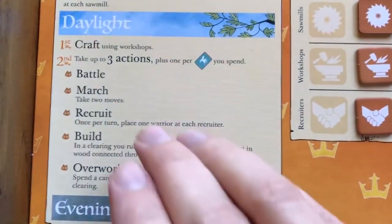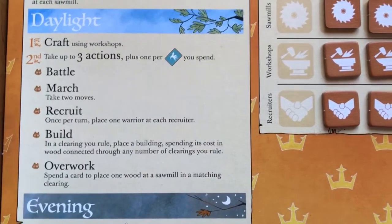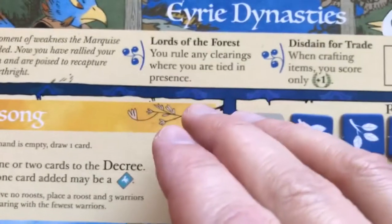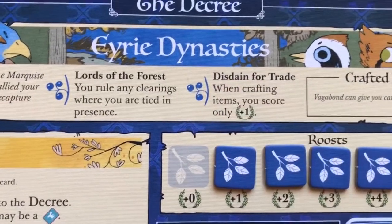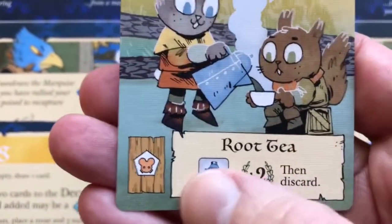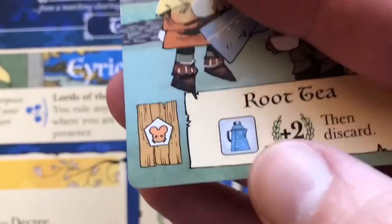You can take actions in any order you wish and can take the same action more than once, except for recruit which can only be done once per turn. For the Erie Dynasties, they rule any clearings where they're tied in presence. They also have Disdain for Trade: when crafting items, they only score one victory point even if the item would normally score two.